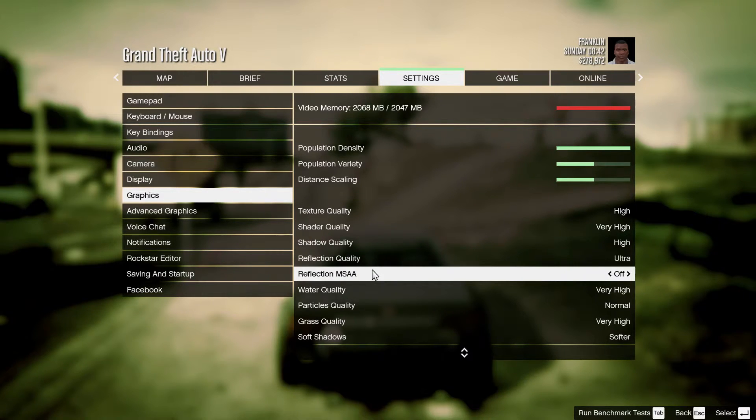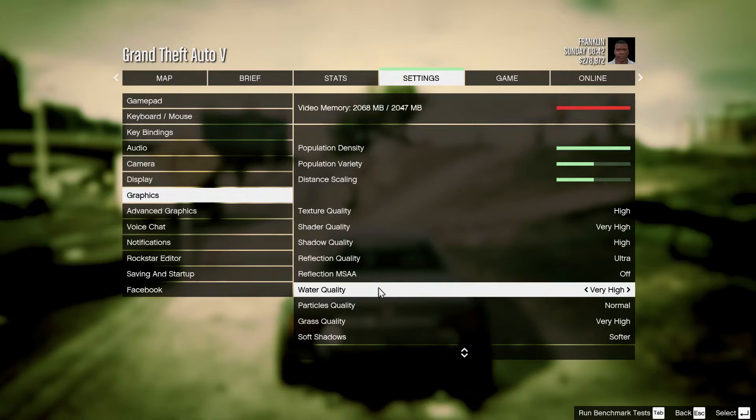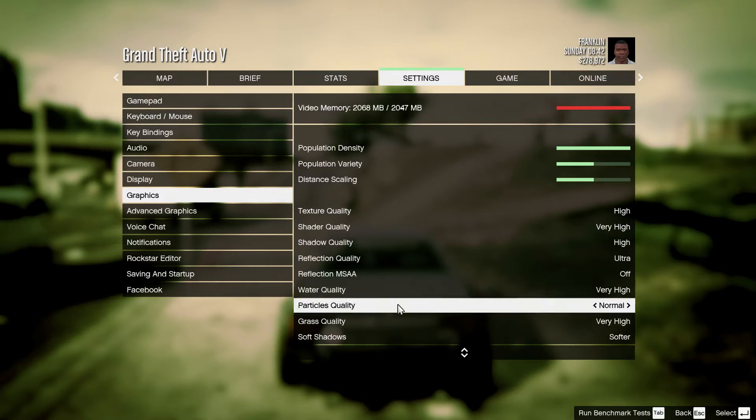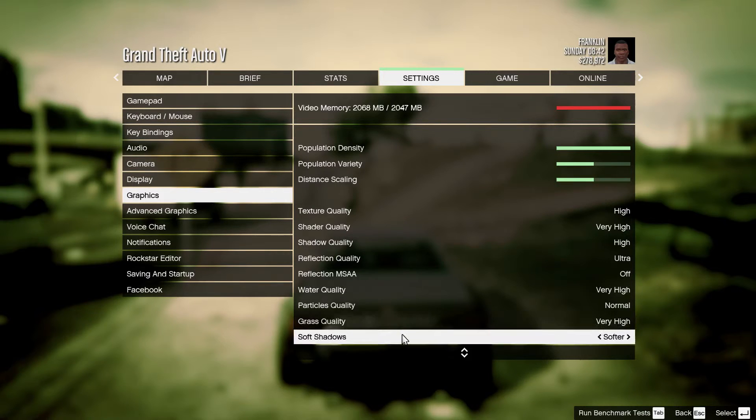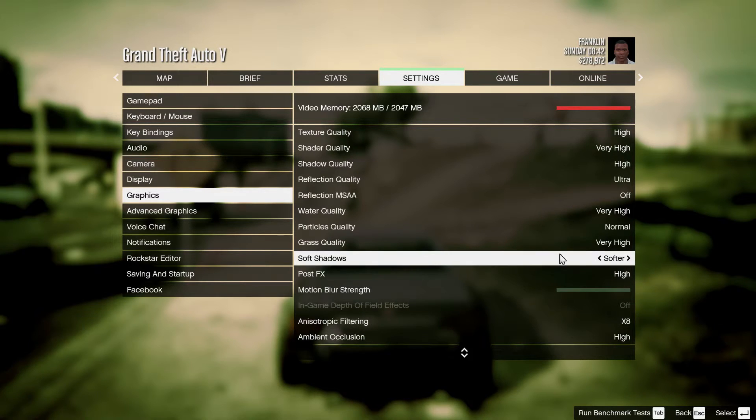Reflection MSAA should remain off. Water quality doesn't have much of a difference in performance between Low and Very High, so keep it at Very High. Particles quality: Normal. Grass quality at Ultra is an FPS killer, so it's better to stay at Very High.